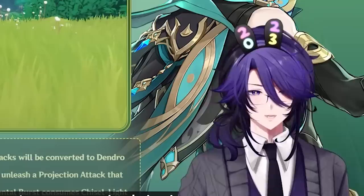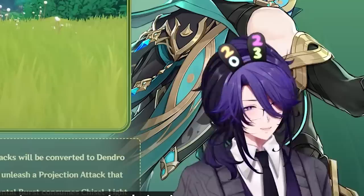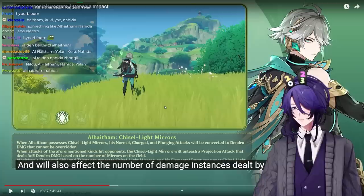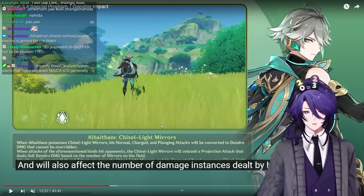For a standard Al-Haitham comp — and don't just say Al-Haitham, Electro, Bennett, Kazuha because we run Bennett Kazuha everywhere already. I'm thinking double Dendro and double Electro, something like Beidou, Fischl, plus a Dendro character. Yaoyao is also a Dendro healer so maybe you can run her in there too.